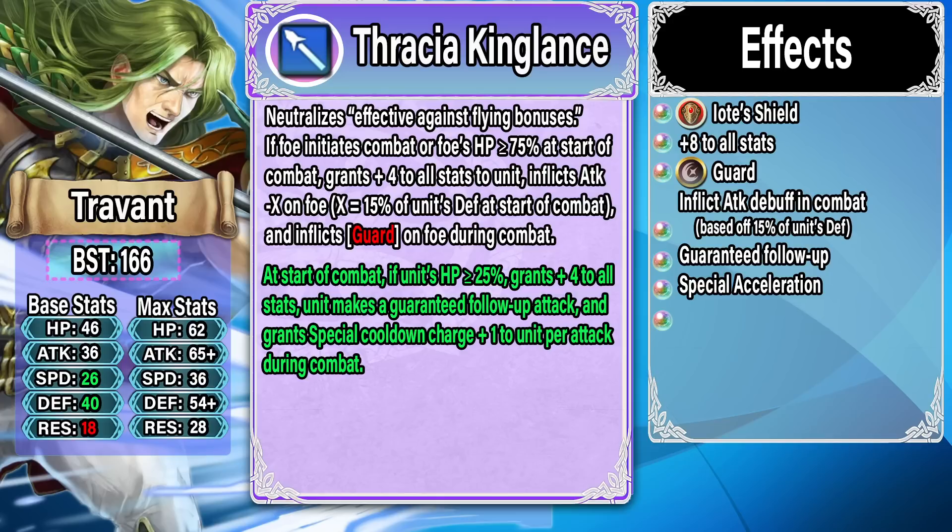You can't underestimate that Daunt effect — it's minus X on the foe equal to 50% of his Defense. The start-of-combat trigger means it uses his visible Defense stat, so his max Defense is around 54, and with a visible buff you can get around 60, which is about minus 9 Attack — really strong. We saw this originally on Sheena and she was very very powerful with it.